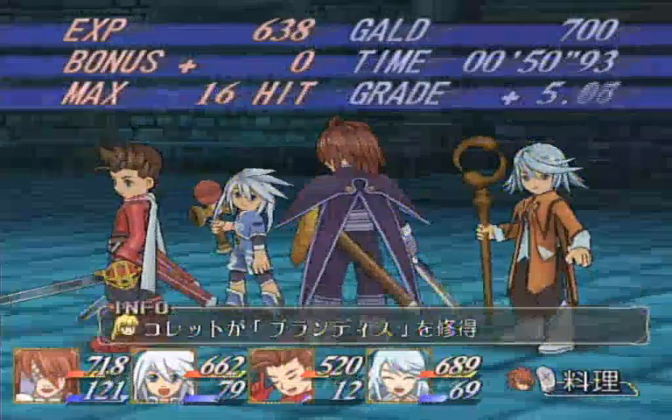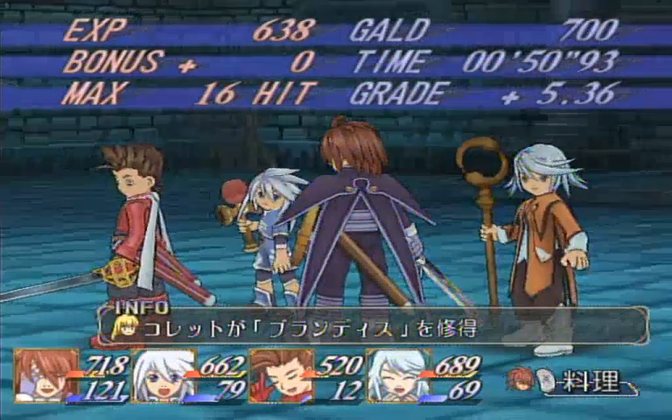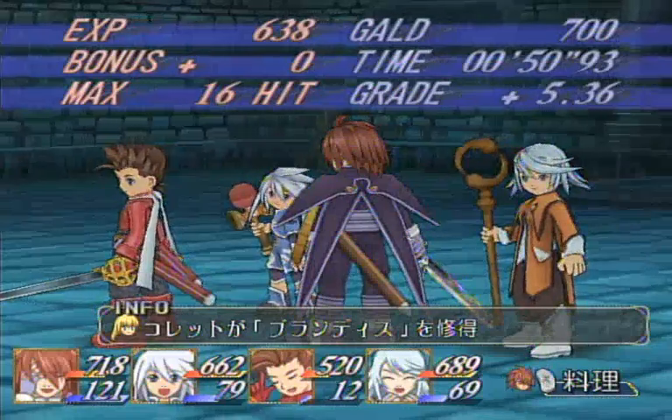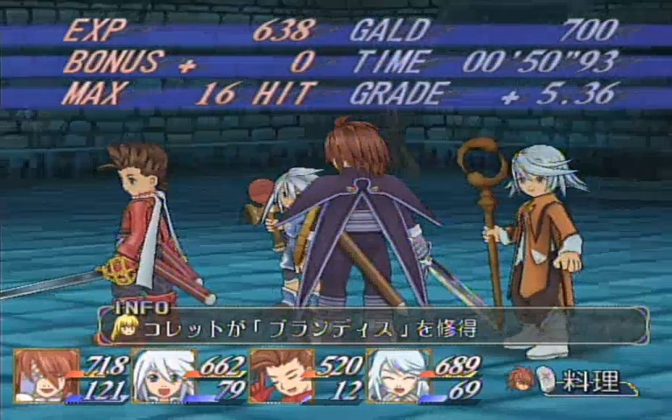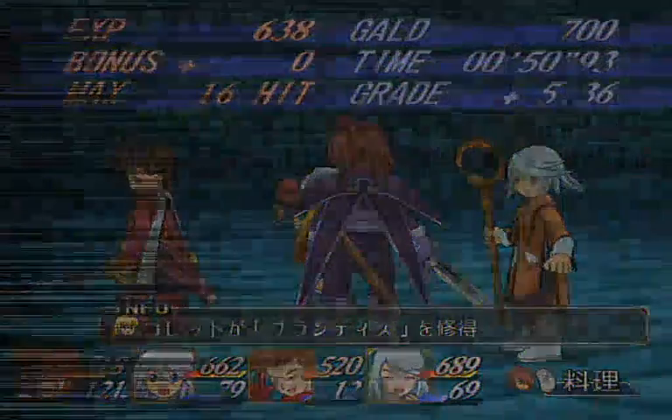There's no way to really make this fight any more consistent. Another good benefit of this fight — since Colette's not in the party at this time, she learns any art she's about to learn that's a base art automatically. So that's another benefit.